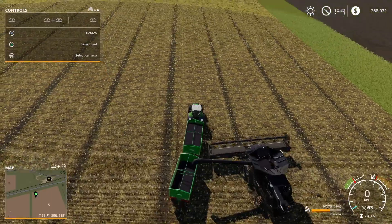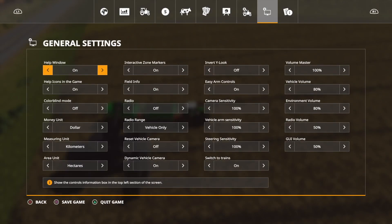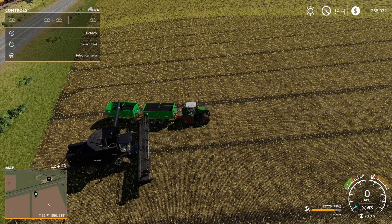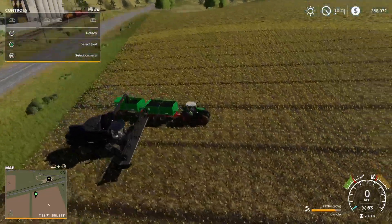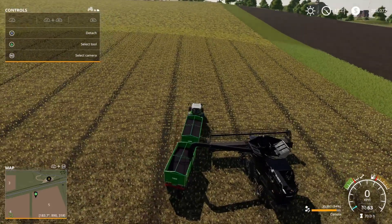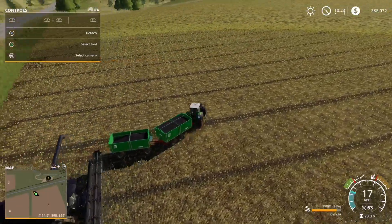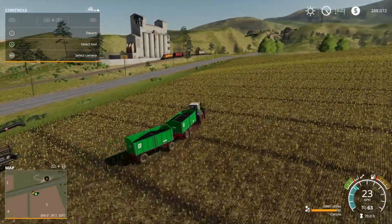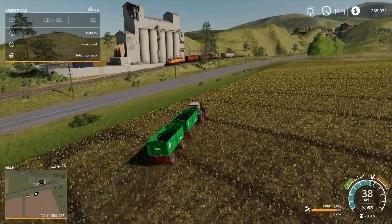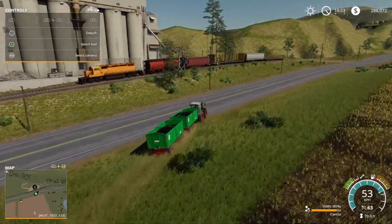We have just finished harvesting field five, but the contract isn't finished yet because we need to take it to the pork grain elevator. I've put it all in the rail silo, which is just behind me, and it's going to be quicker to do it that way — then it's just one trip to the pork grain elevator with the train. The way we're going to earn a little bit of extra money from this contract, beyond the $17,000, works whether you're using the train or taking it by road.